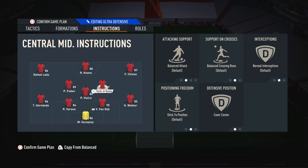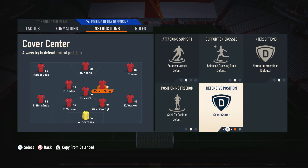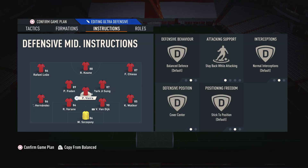For your right centre mid, I'd just suggest Cover Centre because we don't want him to stay back while attacking — this is a more box-to-box player. This is why the high-high work rate is very important in this position, because he is going to attack, and when we lose the ball, we need him to have that work rate to transition back when defending. The high-high work rate works very well with the balanced attack instruction. Cover Centre is important because we don't need him to cover the wings — we need him to cover the central area because that is where a lot of people like to play.